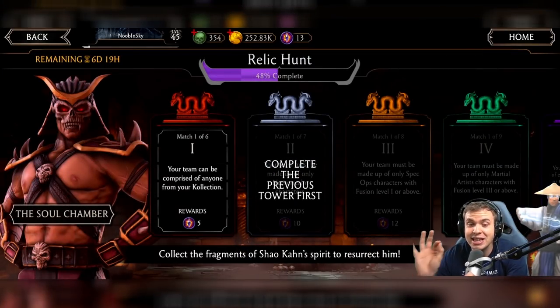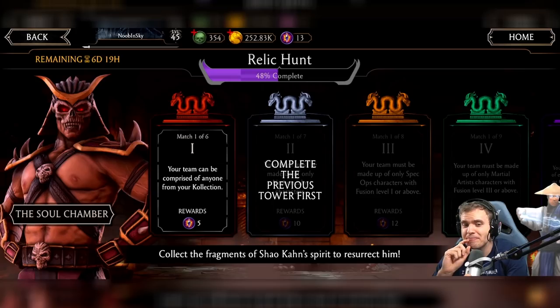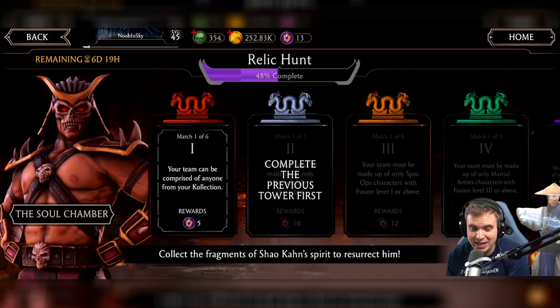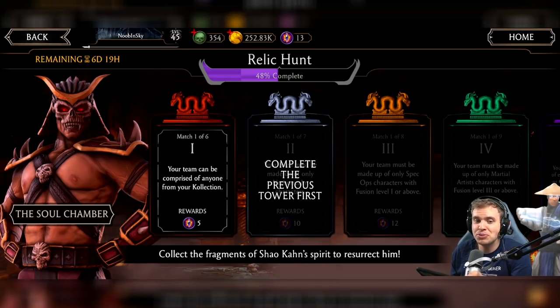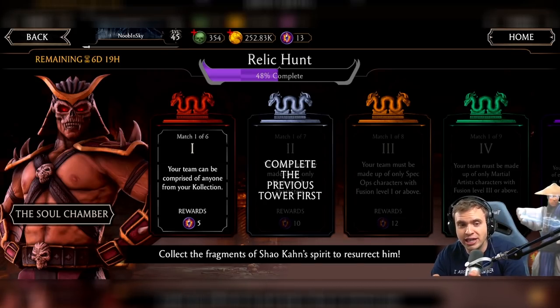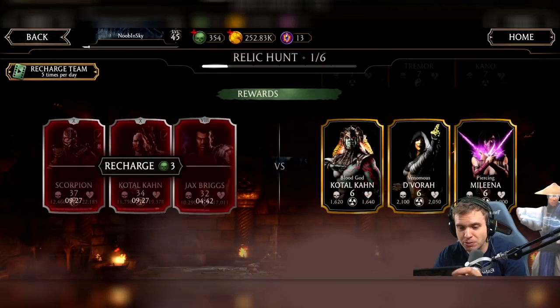I think I can beat tower number one, but I don't think I can beat tower number two, which is a problem. Let's calculate — if 13 shards is 48%, then the 15 shards I get from towers one and two is definitely gonna be enough to give me Shao Kahn. So if I beat the first two towers, I'm golden. But I don't think I can beat Jade. Anyway, let's beat the first tower real quick.